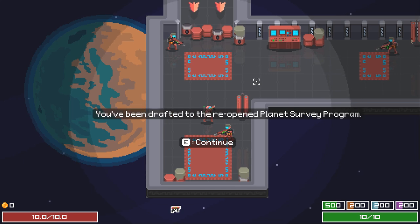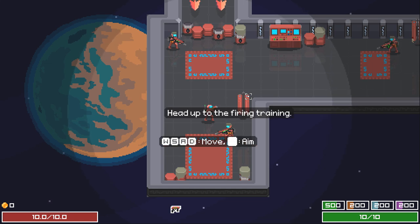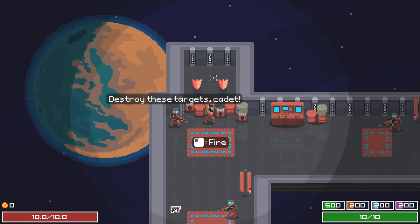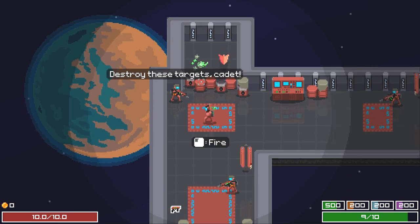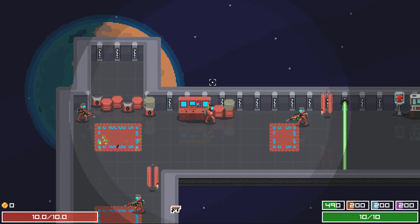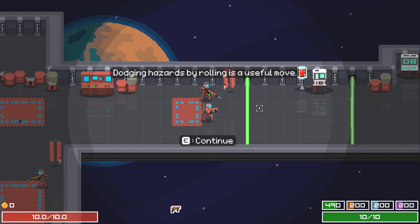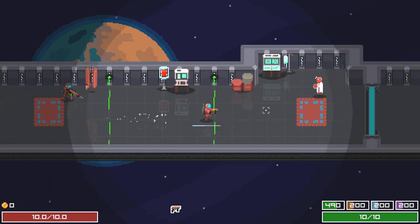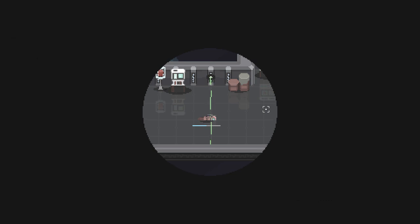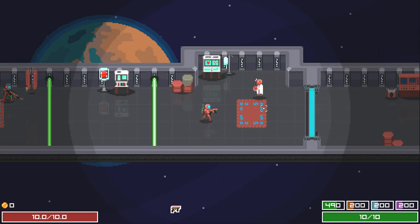Welcome to the station, cadet. You've been drafted to the pre-opened planet survey program. I'm a conscript, but you have to show some basic skills to continue. Head up to the firing range — we're gonna fire! Destroy the targets, cadet. I get a little trigger happy. Dodging by rolling is a useful move. And... I died in training. How horribly Starship Troopers of this game.